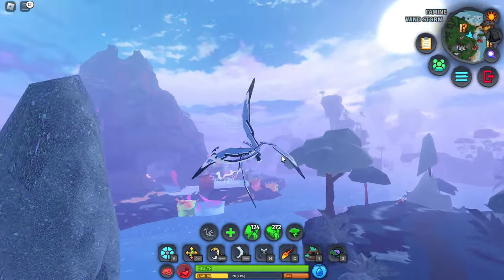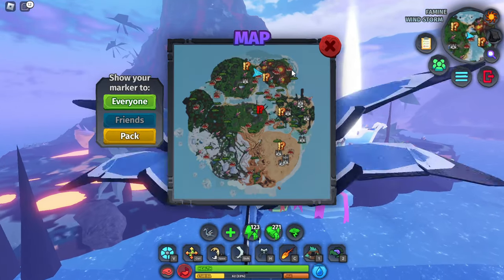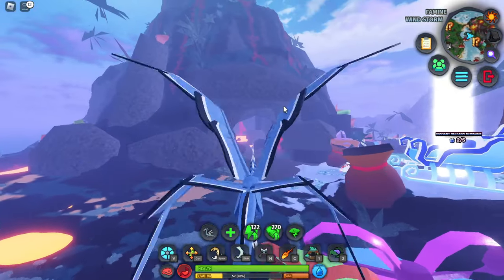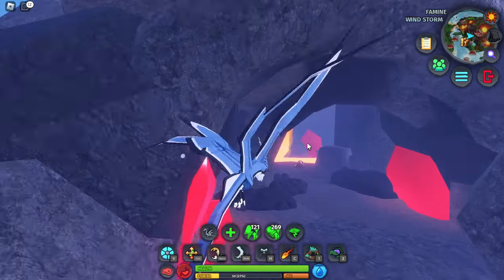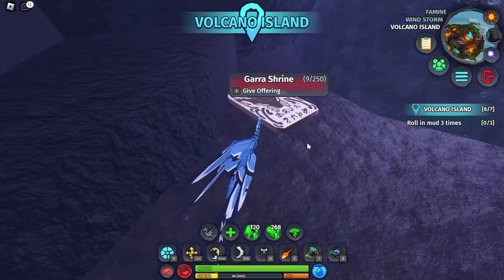The next one is the Gara Warden Shrine, which is actually inside the volcano. As you can see, I'm on the left side of the volcano. All you want to do is go through the volcano from this entrance and just fly through. It's really not that hard, and you're going to be at the Gara Shrine.